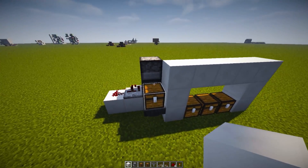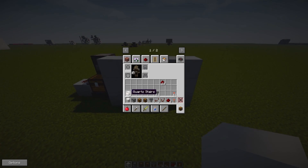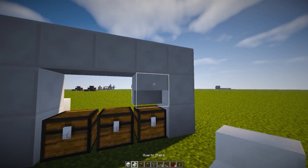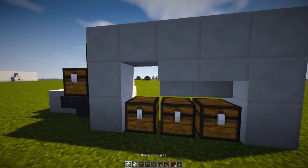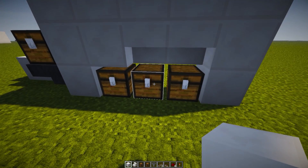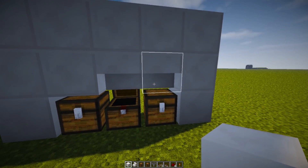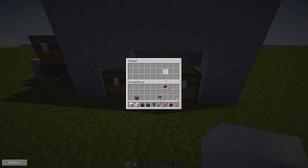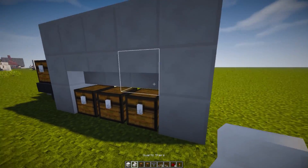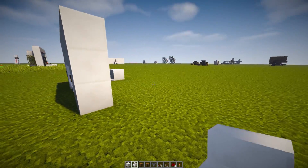Grab yourselves some stairs and place them upside down right in this location if you want to add in that bit of decoration. If you place a solid block over here you can't open up the chest, but with stairs — since it's technically like half a block — you can open up that chest and still have nice decoration. We'll get back to the decoration in a bit.